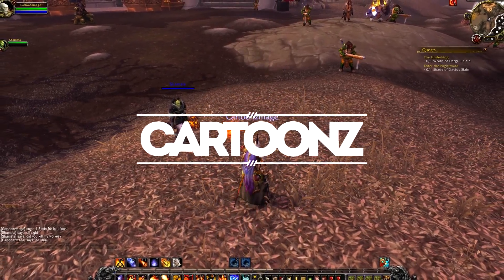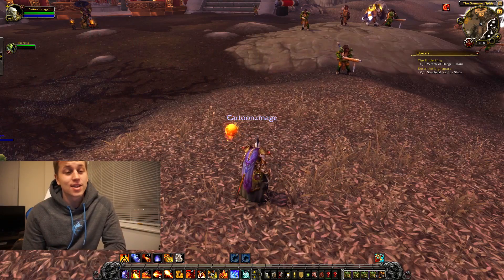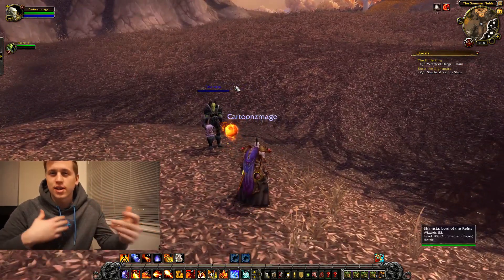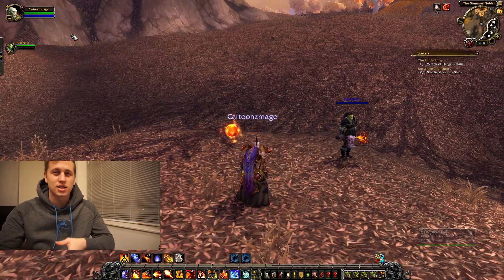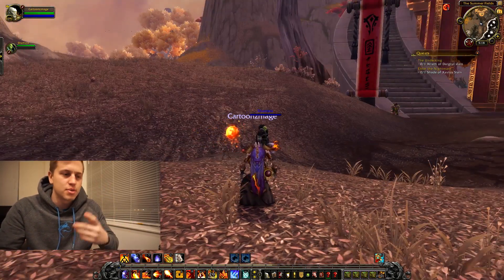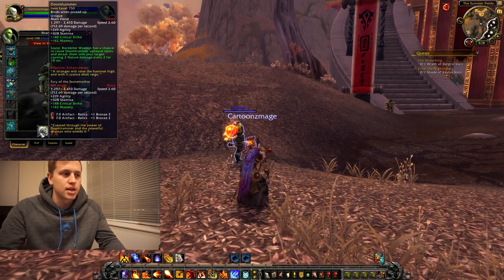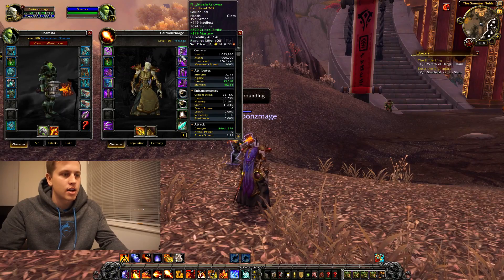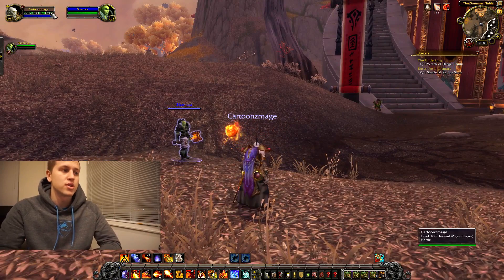What is up guys, my name is Cartoons and welcome to another video. Today I'm going to be fighting an enhancement shaman at level 108 in the Legion alpha. I've never fought anybody at 108 because I've been doing level 100 duels, but I thought I would change it up and try 108 since you can't get to max level right now — all you can do is get to 108 out of 110. There are no PvP talents, and pretty much everyone is in full blues and greens. This guy has pretty good gear compared to me — he's got his artifact weapon, one green, and everything else is blue. I've got a few more greens and a lower item level.